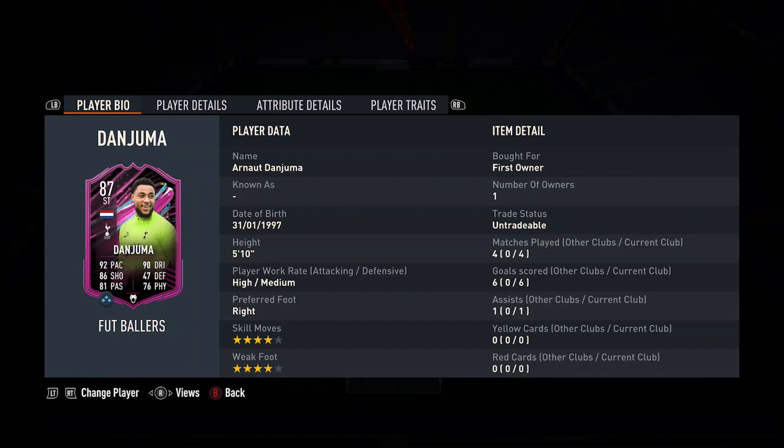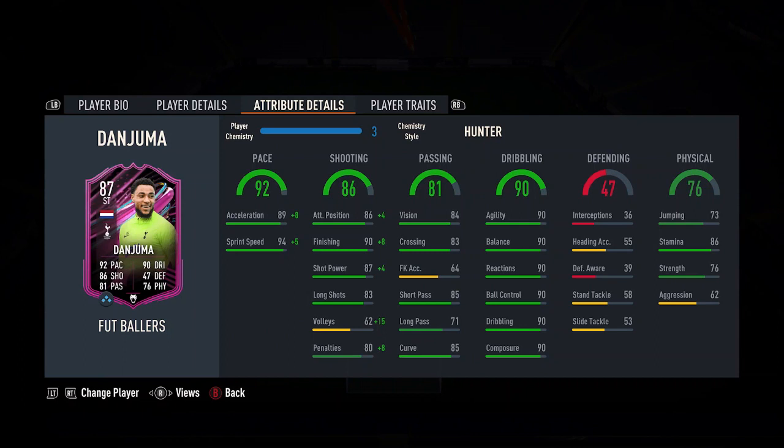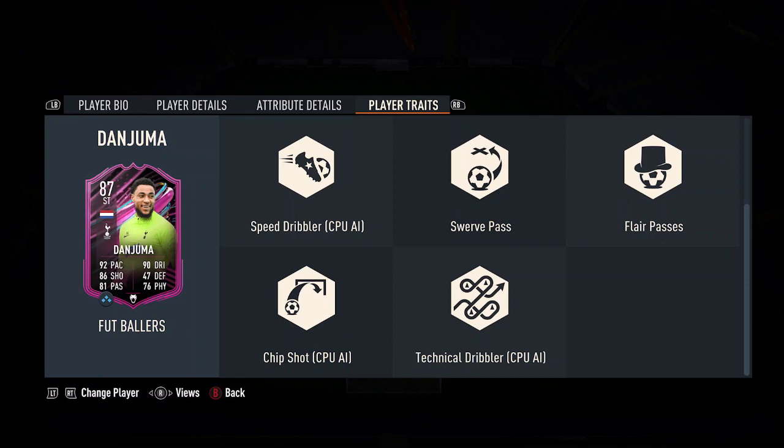You can use him as a left winger, left mid, or striker. I used him as a striker because it was the best for chemistry. I've got Jungmann Son Heung-min to the World Cup, and those players are left winger or left mid, so it made sense to use Son on the left and Dan Juma as a striker. I just prefer to look at this card as a striker, in all honesty.